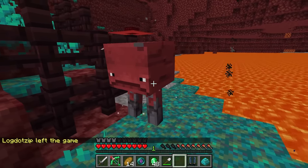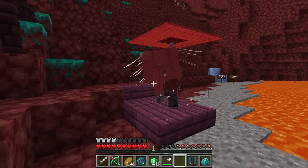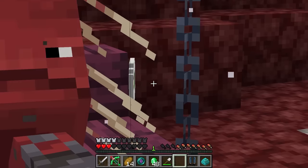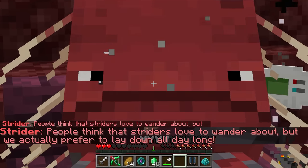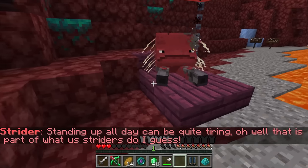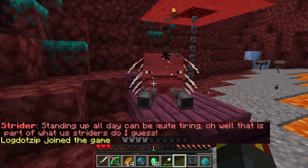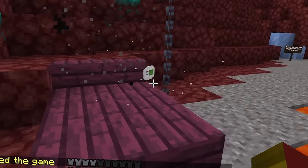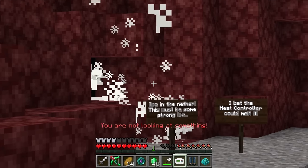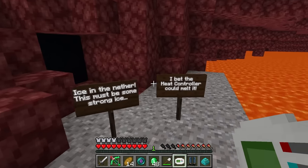Let's see how homeboy acts now. He's taking me somewhere — he's got a little rest area! He dropped something over there. People think that striders love to wander about, but we actually prefer to lay down all day long — standing up all day can be quite tiring. So we can right-click to heat up and sneak and right-click to cool down. Ice in the nether no longer — this thing is sweet!